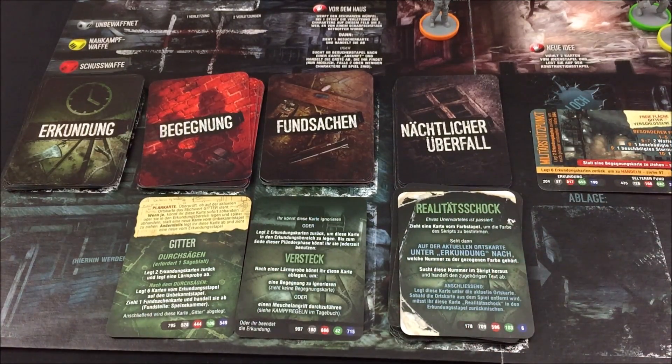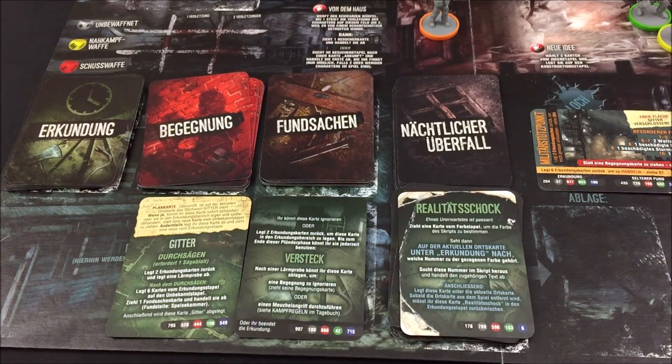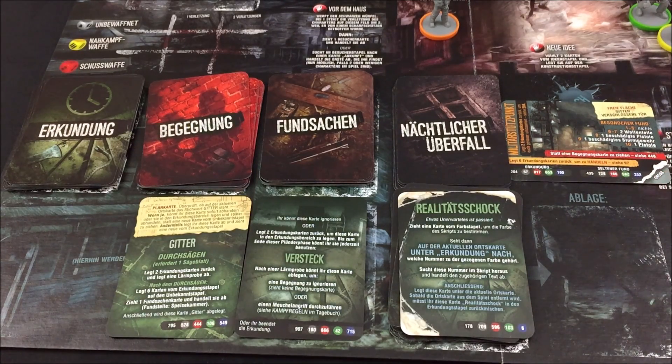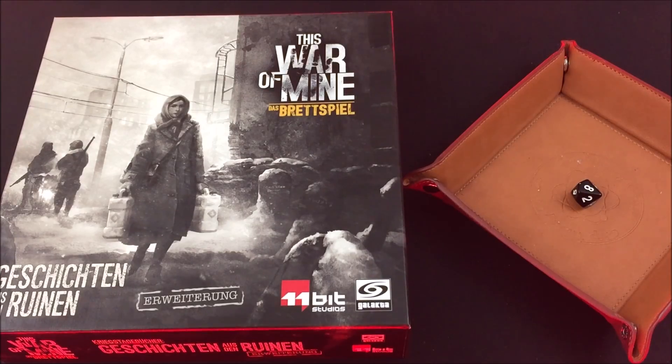Nächste Erkundung: einen Realitätsschock. Wir ziehen zuerst wieder eine Farbkarte und bekommen den grauen Bereich – das entsprechende Script ist die 57. Etwas abseits des großen Checkpoints steht ein Scheinwerfer, der von einem Generator gespeist wird. Jede Nacht ist dieselbe grimmige Gestalt unter dem fahlen Licht zu sehen. Sie nennen ihn Feldwebeltot – ein grauhaariger Mann, der aussieht, als könnte er Streichhölzer an seinen unrasierten Wangen entzünden. Eine Flasche, ein paar Konserven, Waffenwertgegenstände, Zigaretten und ein Revolver liegen auf dem Tisch.